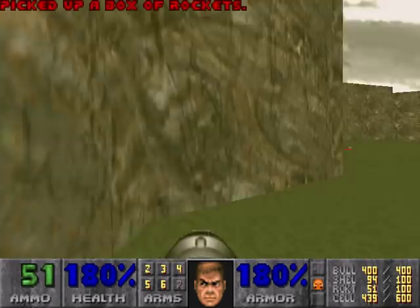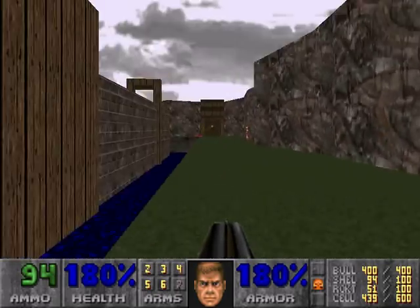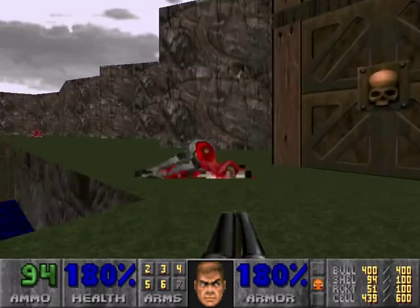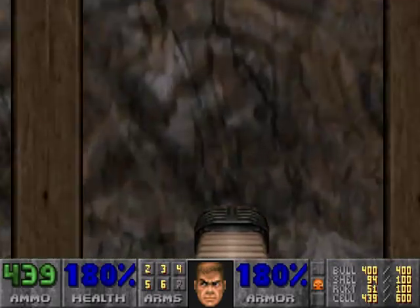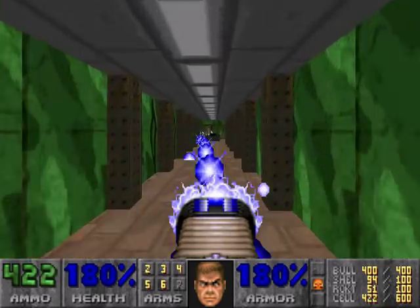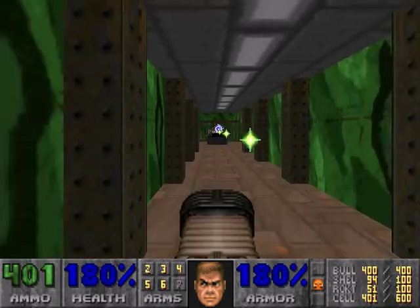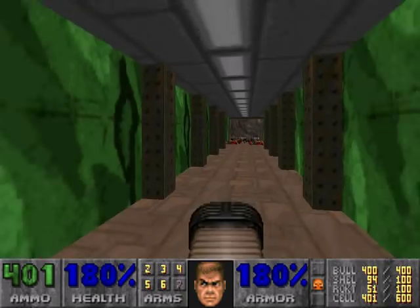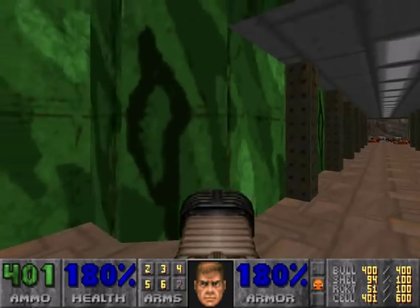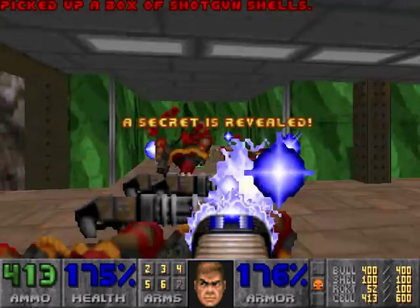Since we've used tons of rockets this map, with all the arachnotrons down, let's go ahead and use the plasma rifle just a little bit. Once you pass a certain point in this hallway, right at the very end, that lowers.